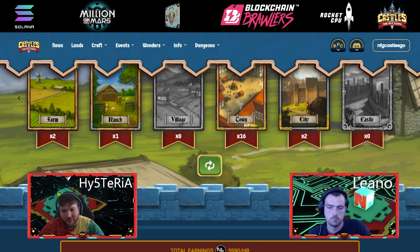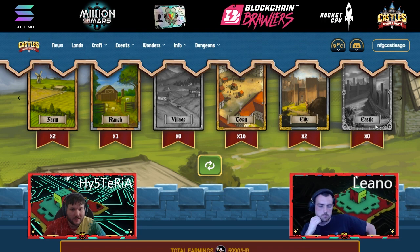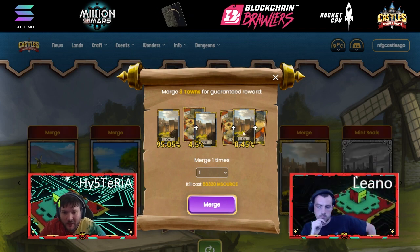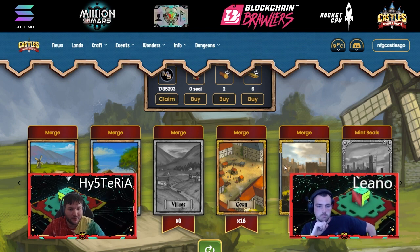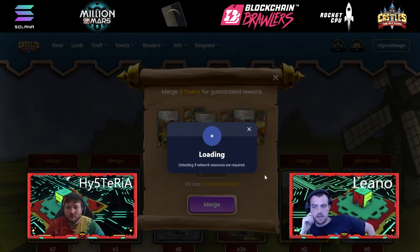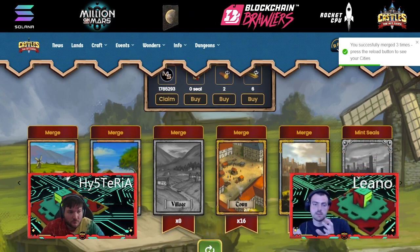We've done some of the bigger merges — we had 100 farms and about 50 ranches which we've merged, and we've merged the villages so we've got our towns. You can see the option to merge our towns: we get a 4.5% chance of getting a city and a town, and a 0.45% chance of getting a city and two towns. We're going to complete these mergers and then do the next ones for the cities, because cities get us to the castle and those are the ones we can make a good raise on. If anyone's wondering why merging is a good idea — as you go through the different upgrade paths you get a smaller percent chance of getting a bonus item.